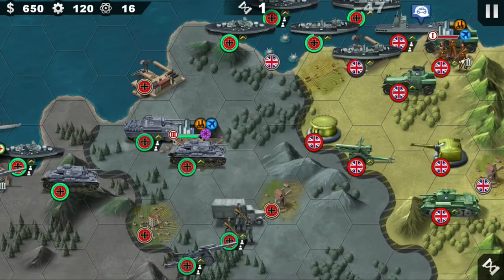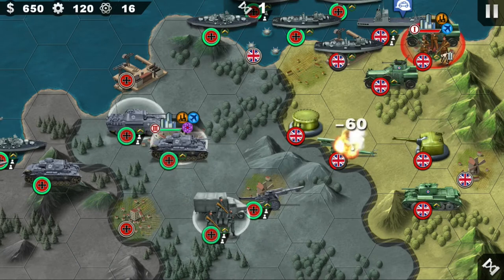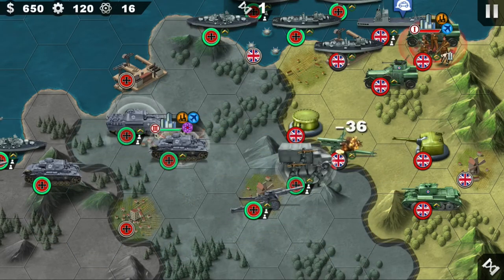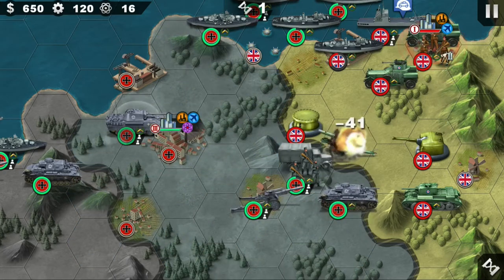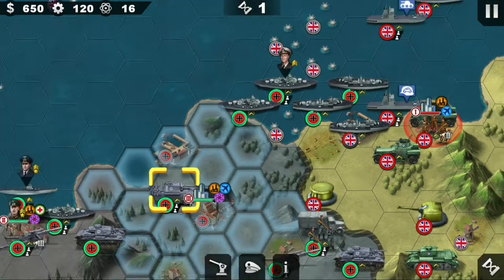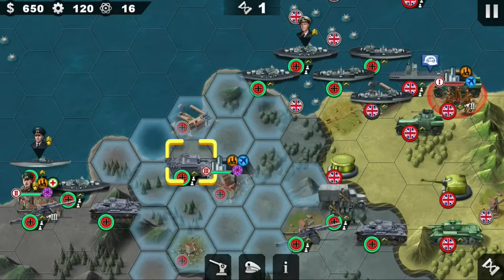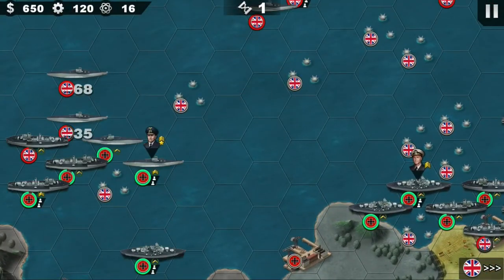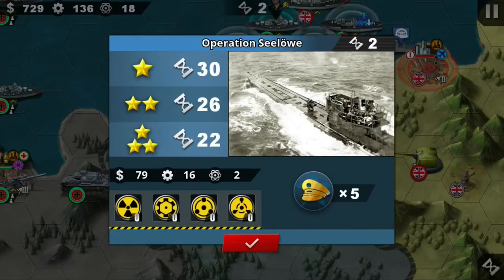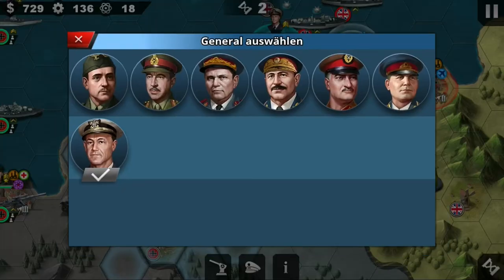You can see the tank general behind the city. I'm going to use Crerar, he is my third best general in tanks. Like always in the after-game, I'm going to use some generals that aren't necessary, just to make it faster to win. But I think you could also get three stars without all these generals at the end.